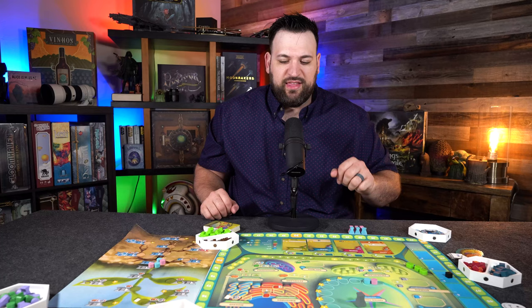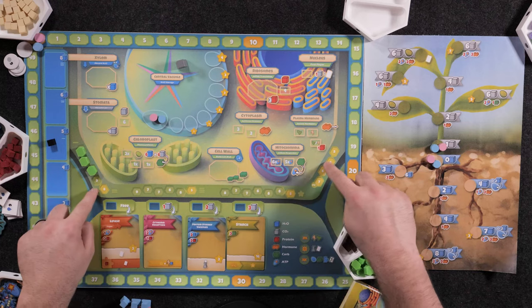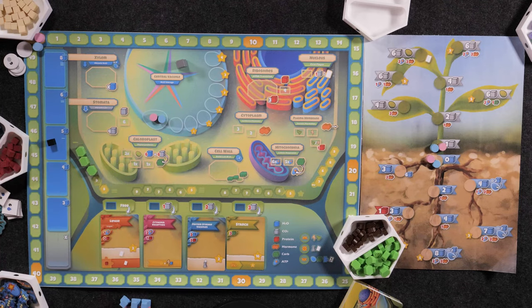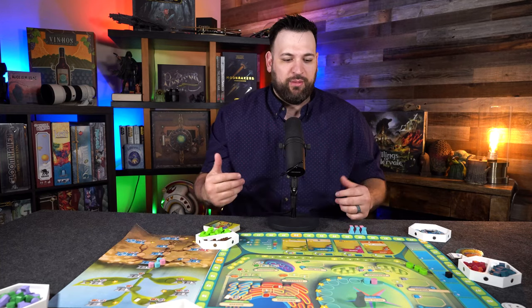Inside here we actually have the cell that we're dealing with. We have the central vacuole, the mitochondria, the cell wall located here, as well as the nucleus, ribosomes, and different systems like the xylem and the stomata. All of these are going to be working together. What I love about this game is how well it takes actual biology and creates a worker placement game that is not only engaging but incredibly fun.